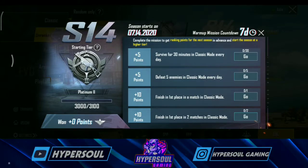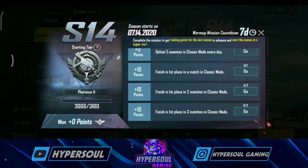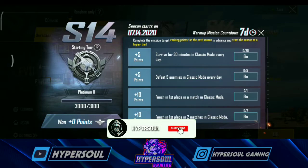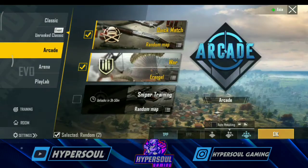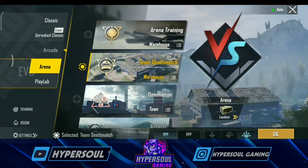With Platinum 1 and Platinum 2, you will push the Unranked Classics. You will push the Unranked Classics but you will not change the Arcade.